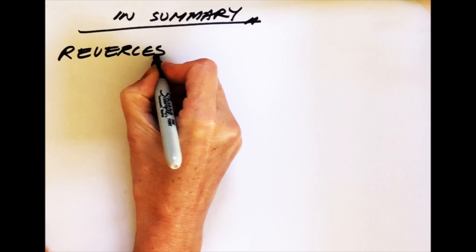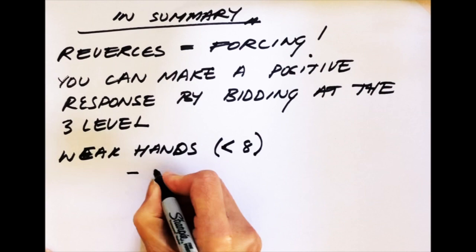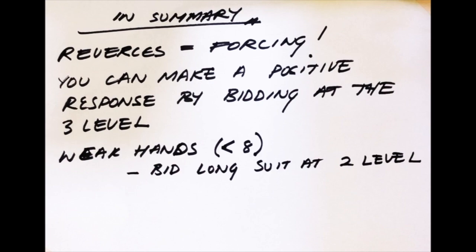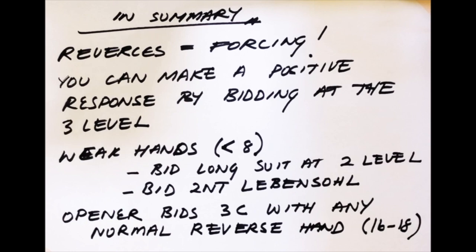In summary: reverses are forcing. If your partner makes a reverse, you can show a positive response by making a bid at the 3 level. If you have a weak hand with fewer than 8 points, you do not want to make a positive response. You can either bid your own long suit at the 2 level if you have that option available, or you can bid 2 no trumps Levensole. With any normal reversing hand of between 16 to 18 points, the opener will bid 3 clubs after this Levensole bid. Bidding clubs says nothing at all about clubs — it simply says I'm not a monster reversing hand, I'm a normal reversing hand, and it's waiting to hear what partner says next. Don't forget that the inference of not using Levensole and making a bid at the 3 level means that you do have a positive response, so that you do have 8 points or more, and you are now both going to game.